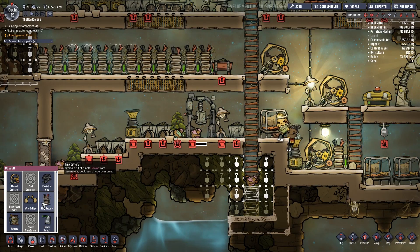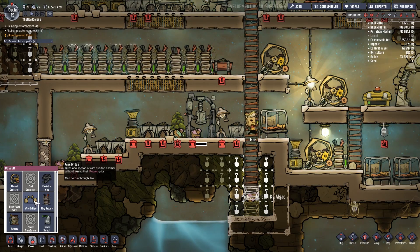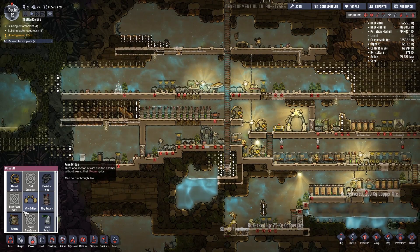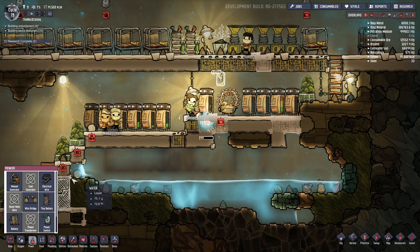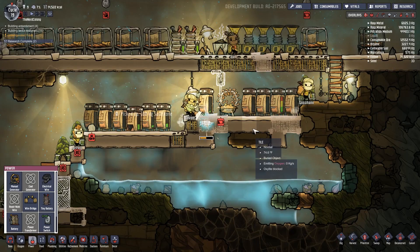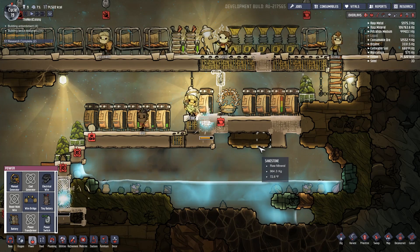What does this do? 'Runs one section of wire over top another without joining power grids.' Okay so you can have multiple power grids - that's interesting. I guess that's what the power switch would be good for. So if I put the power switch here and ran the electrical wire here, once that gets built I can turn this on and off at will. That would be kind of awesome.